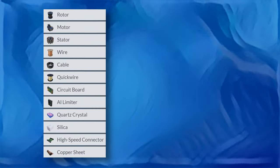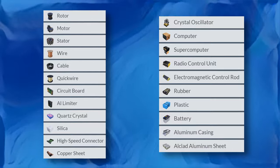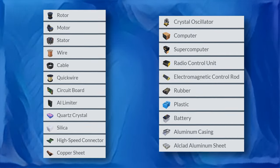These are the items handled in the first module, and these are the items handled in the second module. This covers locomotion and electronic items all the way up to tier 8.